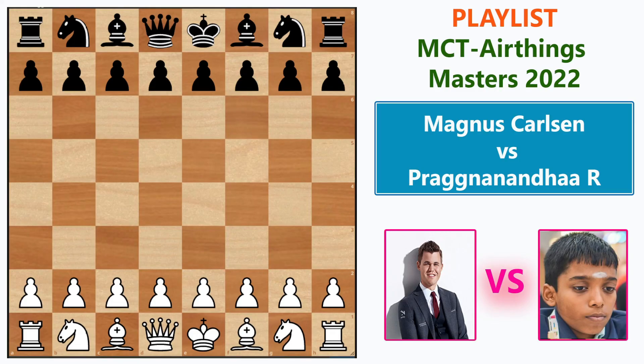Hello everyone, welcome to Chessvisor, your wise choice to improve your chess. In today's video I am going to show you a game between Magnus Carlsen and Praggnananda. This game was played in the Air Things Masters preliminary, day two, round number eight. The white pieces were handled by Magnus Carlsen and the black by Praggnananda.